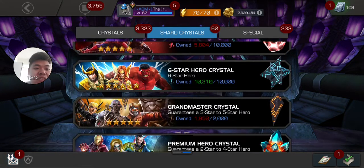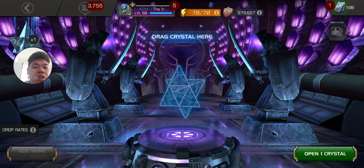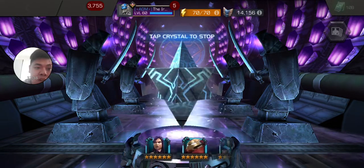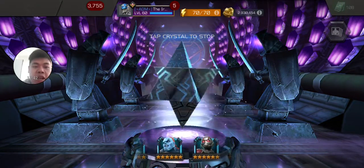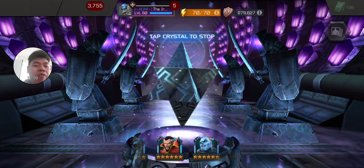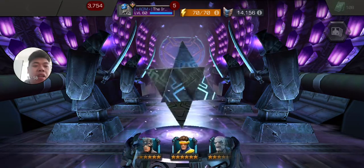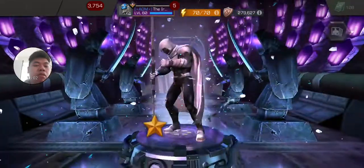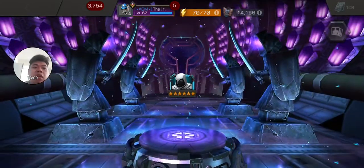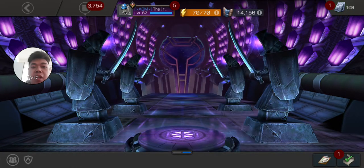Wow — that was just bullshit. In between two god-tier champions — Darkhawk and Archangel — we landed on Psylocke. What a Christmas opening. We will now open a six-star hero crystal. The pool is large with most new champions added, and there are a decent batch of champions. I just hope to get one that doesn't need to be awakened. We click stop on the six-star hero crystal.